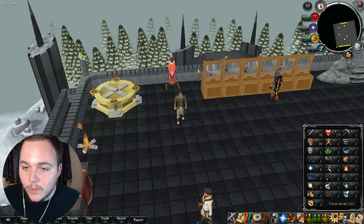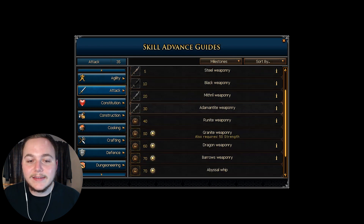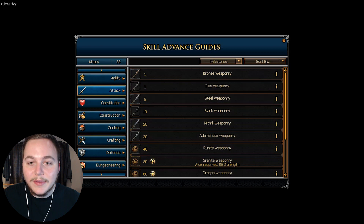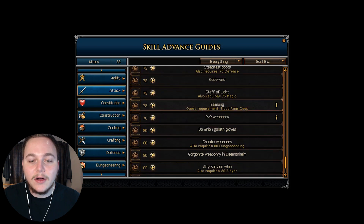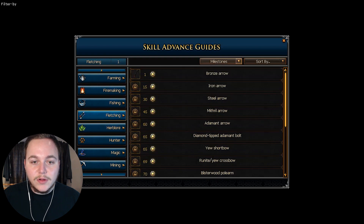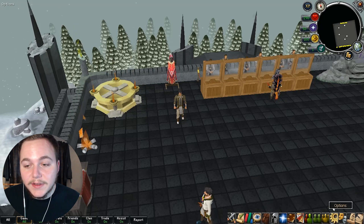Let's take a look at some interfaces. One that I found really nice is that all of these skill guides are completely working. This is the basic attack skill guide — it tells you everything you need to know about what levels you need to wield armor. You can click through and it'll show you every single weapon. They also work for everything else, like fletching, where you can see all the milestones and everything you can make all the way up to level 99.